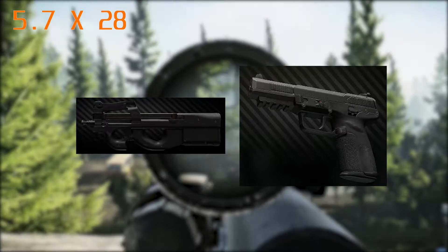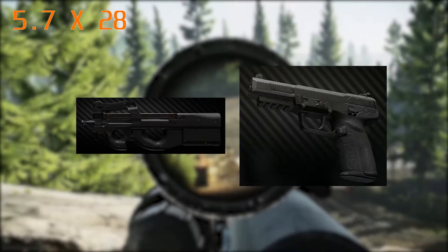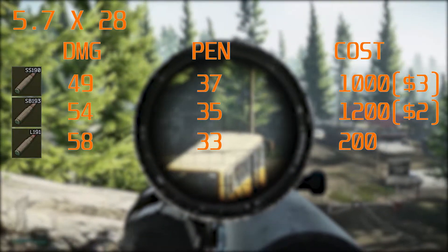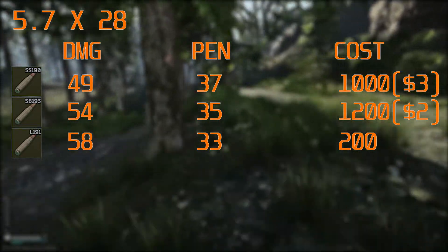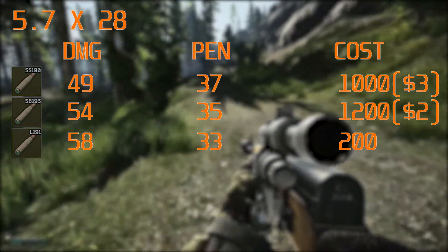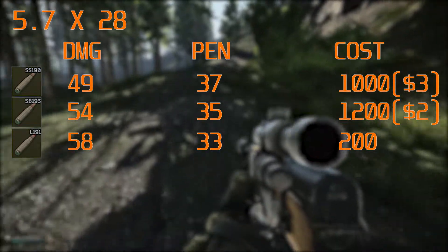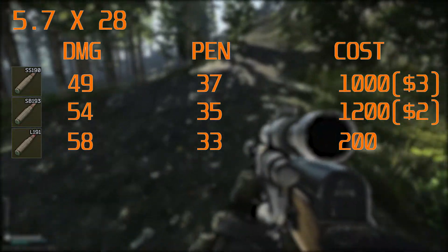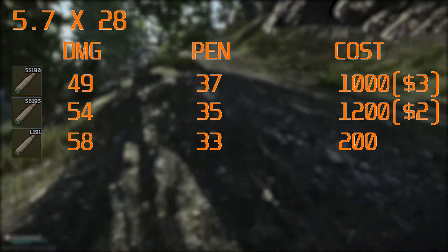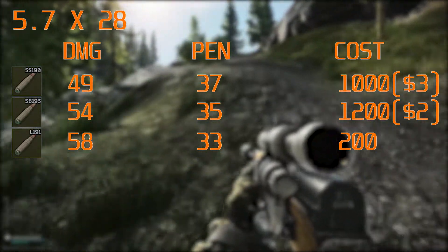The first caliber is the 5.7x28, fired by the P90 and the FN57 — both fantastic weapons. The ammo I'd recommend are armor penetrating rounds, because the flesh damage on these guns is just not worth it when you've got an SMG firing ridiculously fast. You're not really going to go for leg meta; you want to punch through that armor. I'd recommend the SS190 and the SB193, with the SS190 being the best armor penetrating option.